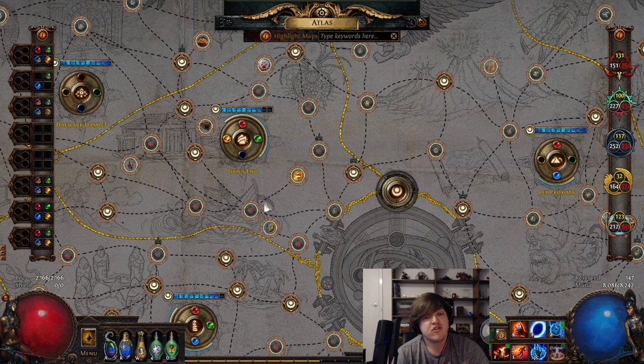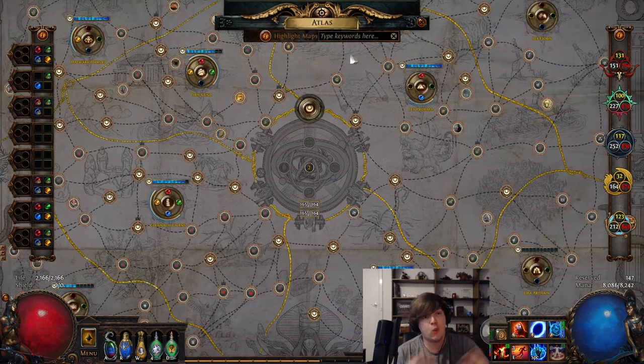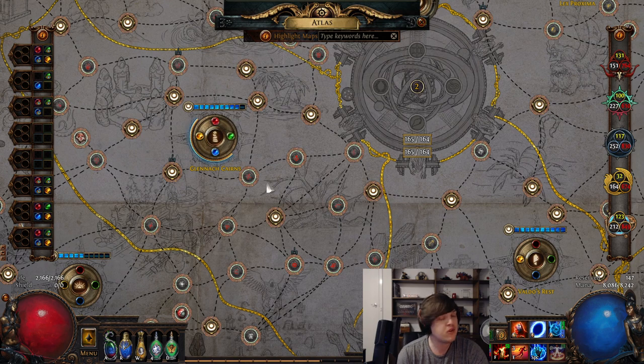Rinse and repeat — do four conquerors in Turns End. The twist here is that as you're completing Turns End and getting Watchstones, you're going to continue to socket them around the Atlas, making sure they're evenly spread. So you'll get one Watchstone in all areas, then two in all areas, then three in all areas as you continue to complete conquerors. After completing all four conquerors in Turns End, spreading Watchstones evenly, move on to Glenage Cairns and do the same thing. Complete four conquerors in Glenage Cairns and then you'll fight Sirus. This is your first Sirus encounter — you may or may not complete it, it doesn't impact your progression. But now you're firmly in the end game with access to T16 maps, Guardian maps, Elder maps, the works.